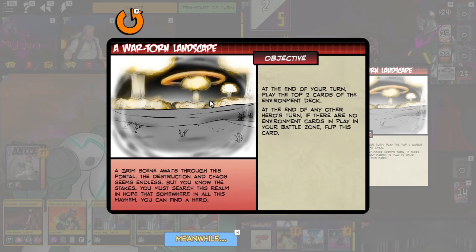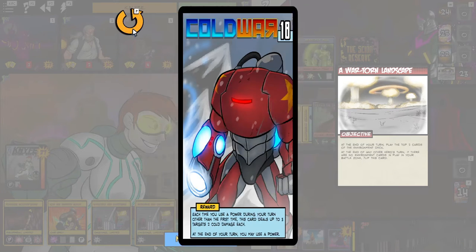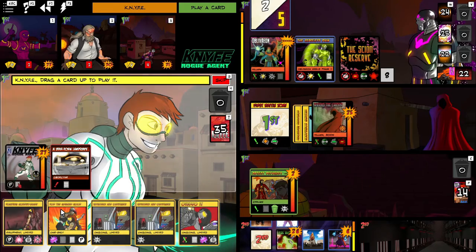The third unique element of Oblivion is the mission rewards. These are helpful but random. Theoretically you could win without taking any of these, but they make it much easier. I'd say pick up a mission whenever you can, just to get it out of the deck and into your play area. Then swap missions using your best judgement.